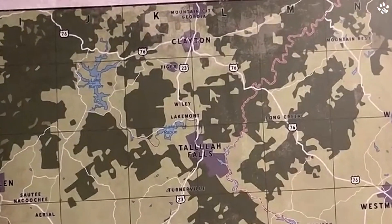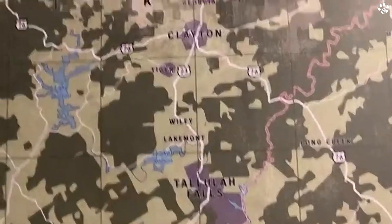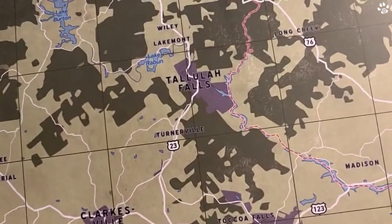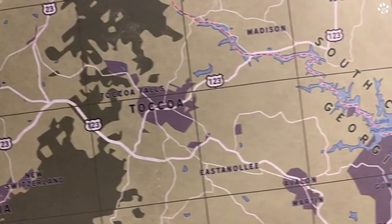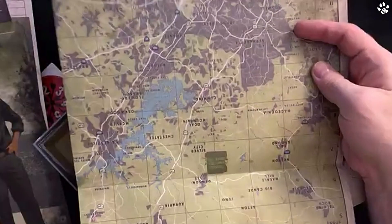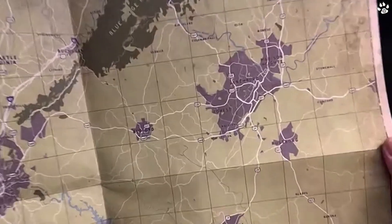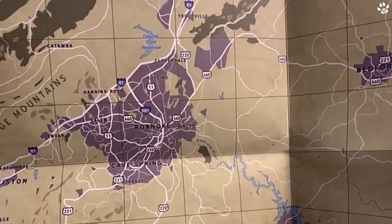Here's one of the maps - it has that lovely waxy matte feel to it, absolutely gorgeous. It is at least A2 in size but you can see all the detail. It is supposed to look distressed on purpose, as a well-used map that players could use in the game. Unfolded it's about A3, then unfolds again to show Southwest Virginia.